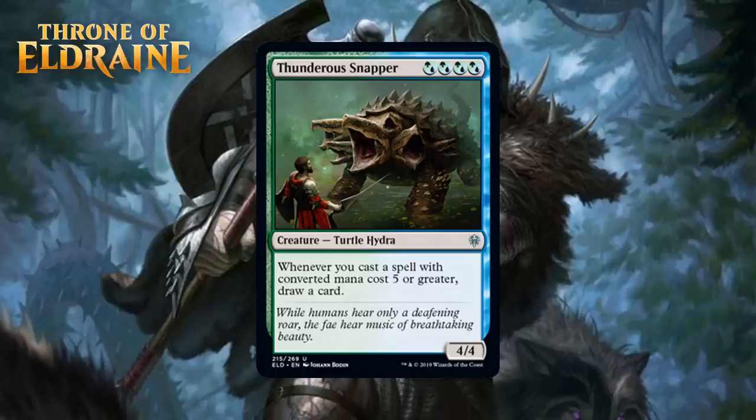Next up, we have Thunderous Snapper, who for four blue-green hybrid mana is a 4/4 Turtle Hydra at uncommon — when you cast a spell with converted mana cost five or greater, draw a card. Blue-green is the ramp deck in this format and drawing a card every time you play something big is great. There's no reason you will ever cut this from a deck that is either mono green, mono blue, or Simic. Outside of those, the mana cost is pretty challenging, but you get a 4-mana 4/4 who draws you cards for big spells. Most limited decks aren't loaded up with a bunch of 5-mana or greater spells, but even if you just draw a single card off this you're going to be really happy. I don't think this is good enough to first pick to see if Simic is open; it's the card you take once it looks like that's where you're going already, giving it a C+.